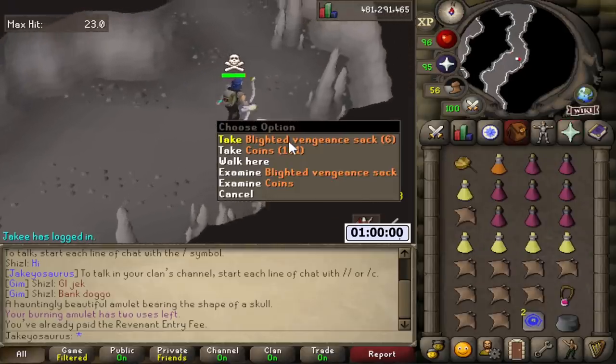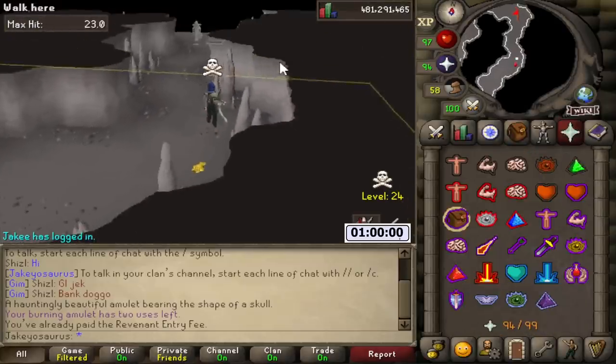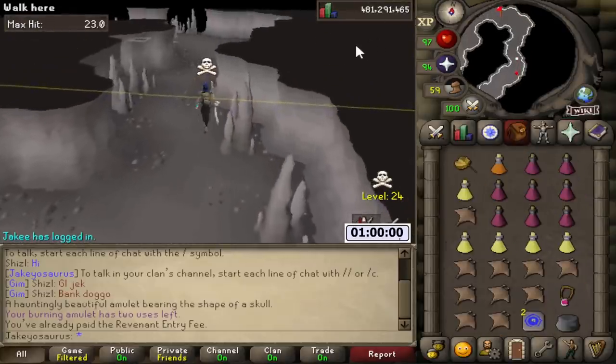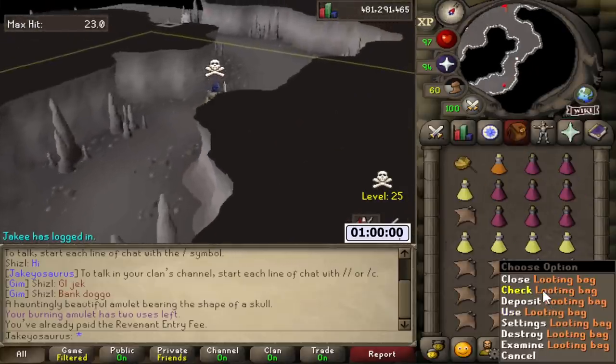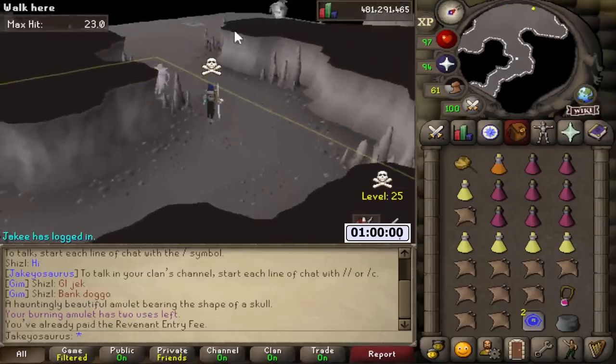There's our first Blighted Sack - Blighted Vengeance Sack - and that is worth 2k. Get a little bit more. And those don't count as an actual drop, kind of. But blighted stuff you get on the side - it doesn't replace the drops they always drop. Do you know what I'm saying?